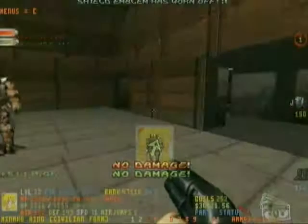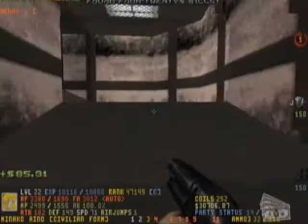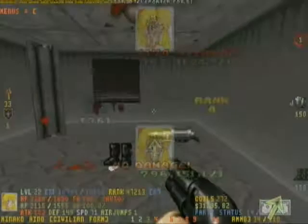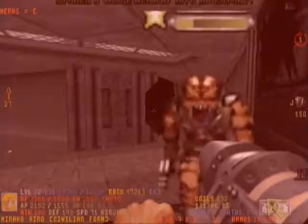Minako does more damage using hitscan attacks — hitscan as in attacks from pistols and shotguns. And I don't mean other hitscan attacks like the Expander's hitscan attacking ability. Minako is also a very high jumper. In fact, she jumps just as high as Buff Z, but not as high as Paula Polestar. Also, Minako has access to three forms.